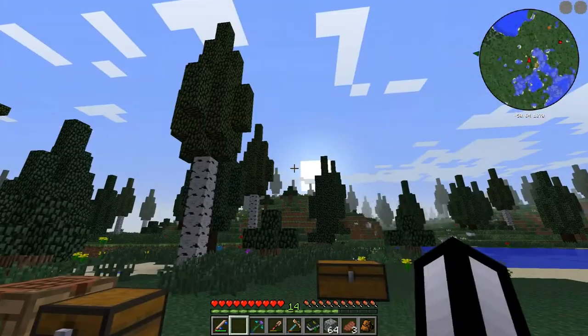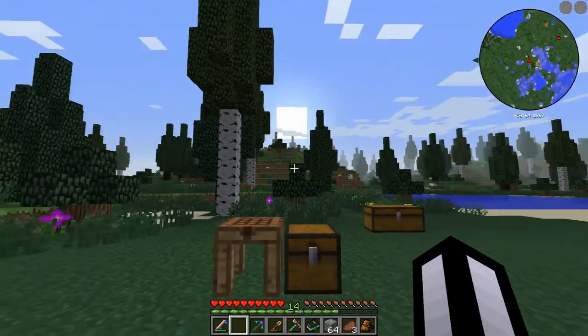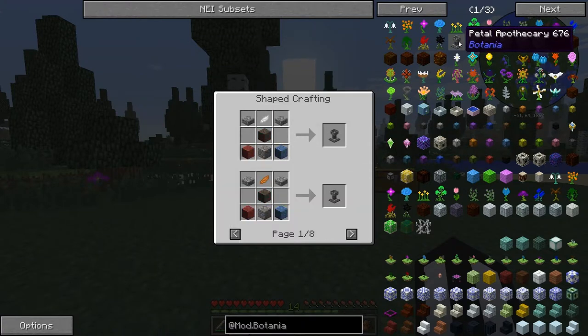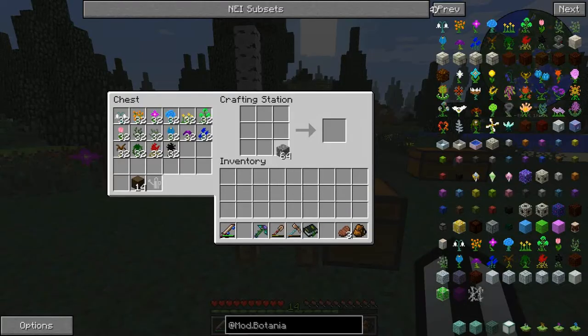Alright guys, I've made it a day again, so we can just start with the things we need to do. First things first, we need to make ourselves a Petal Apothecary. I think I might make multiple, just because I can — so I can make three of them.